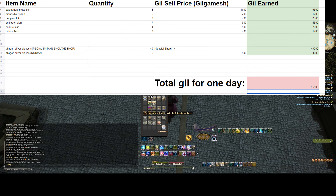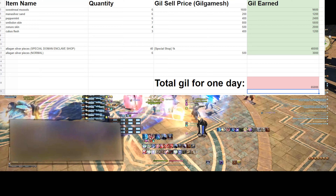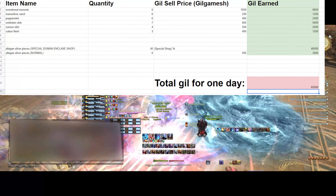4 zoner skins selling for 500 gill apiece for 2k gill, and lastly 3 cubist flesh selling for 400 gill apiece for 1.2k gill total. On top of these we are also getting an absolute dump truck of alligan silver pieces, which sell for a default of 500 gill apiece. Specifically, my retainers in one day brought me back 46 silver pieces.